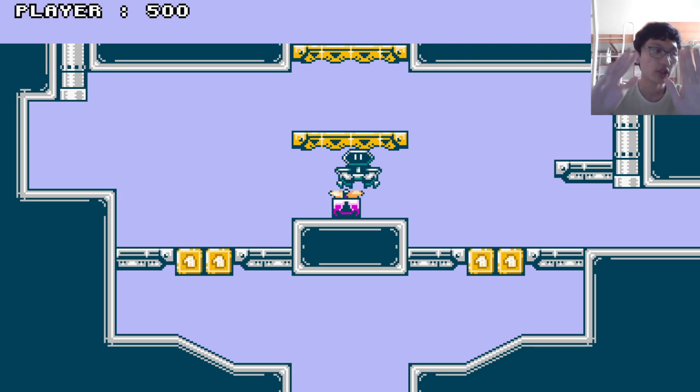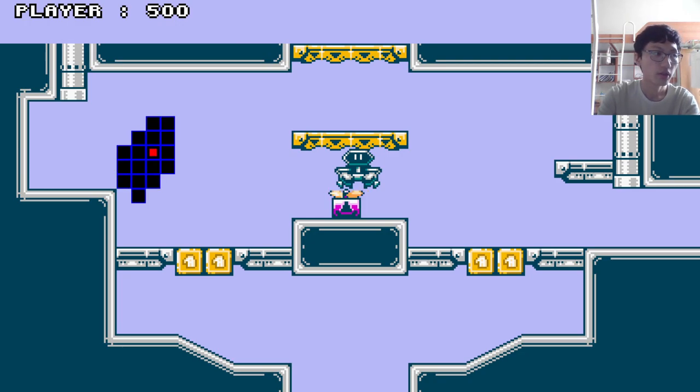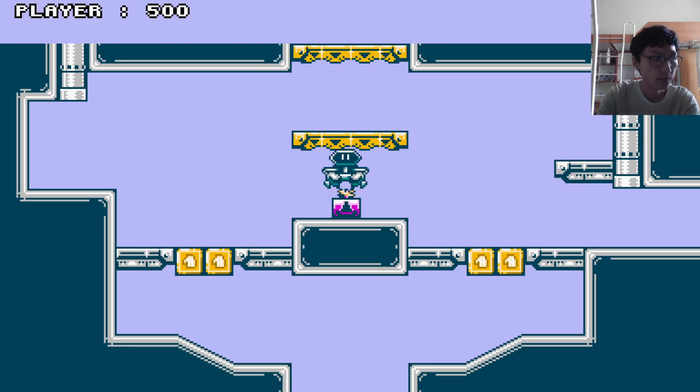Basically, you are in a procedurally generated maze. If I hold tab, it will show a minimap — it doesn't actually show how it's arranged, it just shows roughly where every cell is in space. You are traveling around in space and you have a very limited amount of energy as a fuel source for your ship.